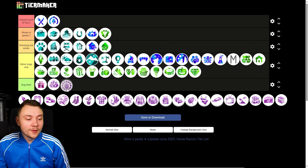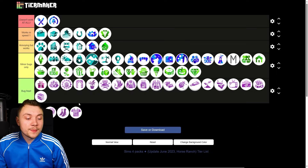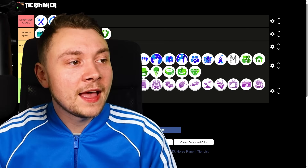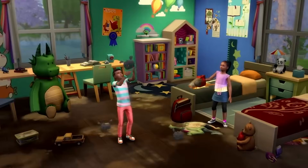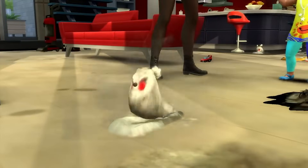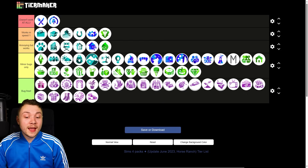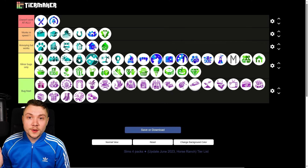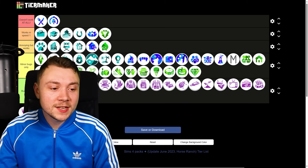In terms of kits, they're all build mode and CAS mode only — technically they can't break because they're just objects. However, there is one gameplay kit: Bust the Dust, which is about vacuuming. Your house gets dirty constantly and needs vacuuming every 10 minutes, and there's an annoying shine effect. There are so many bugs that EA basically abandoned it. Many speculate this is why kits are now build and CAS only — because a gameplay kit clearly broke the game. Bust the Dust doesn't work at all.